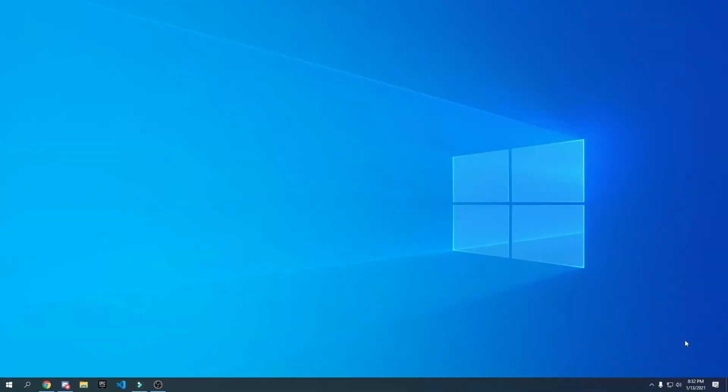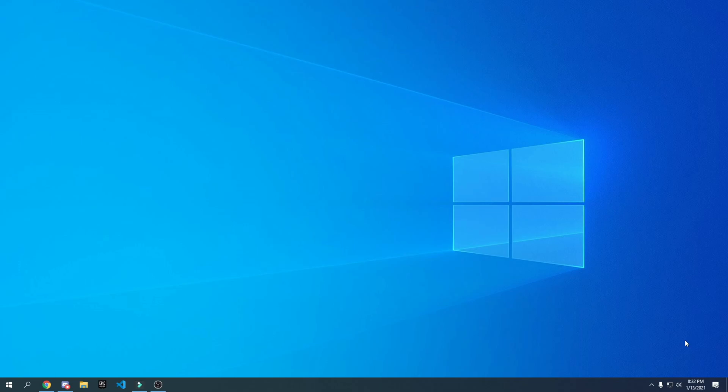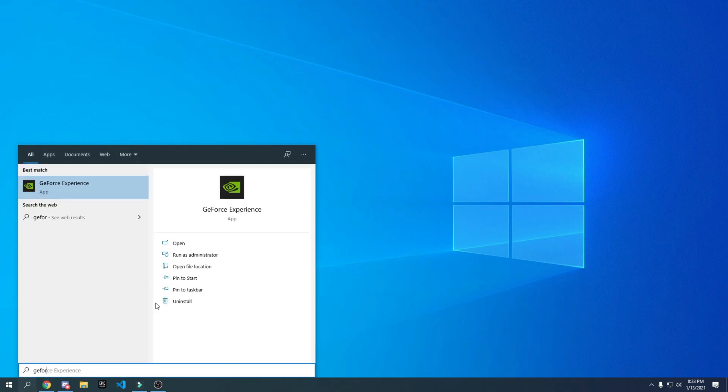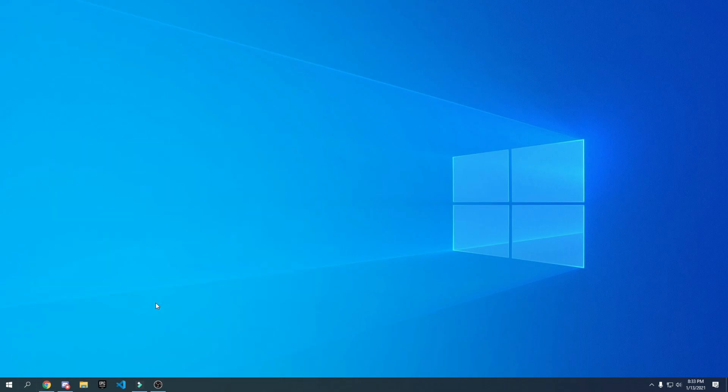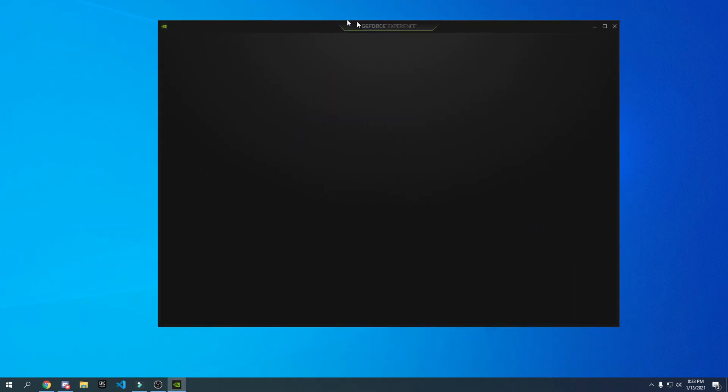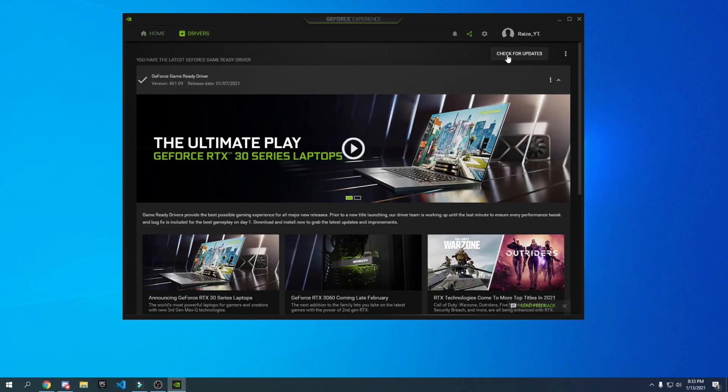Now let's get straight into the video. I'm going to be teaching you guys how to update your NVIDIA graphics card drivers and how to turn off the in-game overlay to get the best FPS possible. This will only work for NVIDIA users, so if you don't have an NVIDIA GPU you can skip this step. What you have to do is go into your search bar and type in GeForce Experience, press enter, and wait for it to open. Once you're there, go to Drivers and click on Check for Update.